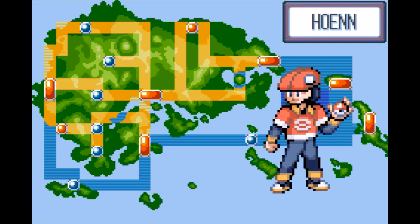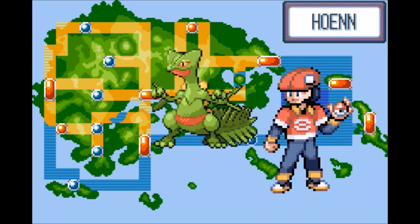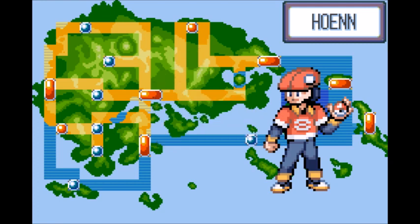Now that I've finished covering the ideal teams for Swampert and Blaziken, I'll be covering a team centered around Sceptile, the weaker choice of starters. While Grass types have it far better in Hoenn than in Johto, Sceptile is somehow weaker than the other two starters due to not having a secondary type — Dragon type would have helped it so much. If you enjoyed this video, please leave a like or comment telling me what you enjoyed most. Until next time, have a good day!